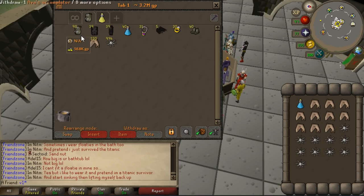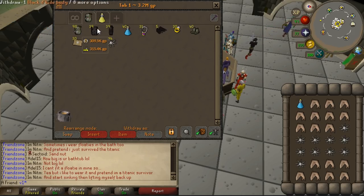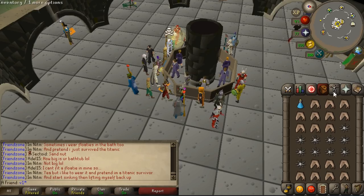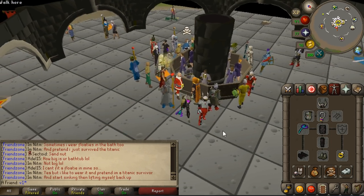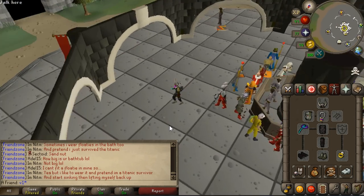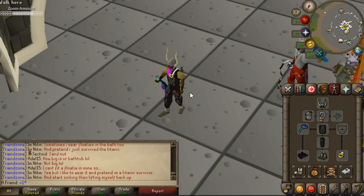This is gonna be the gear that I'll be using, just very quickly. If I die, I'm gonna be losing the black dragon hide, but I'll be keeping my glory and my helmet. So it's very welfare — I don't lose too much, but I kinda look like you'd want to attack me.